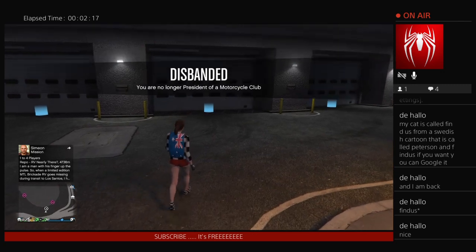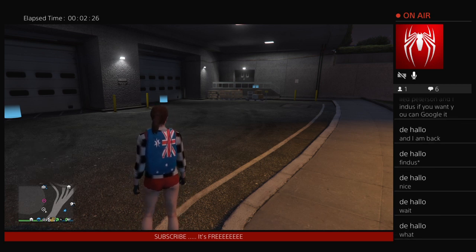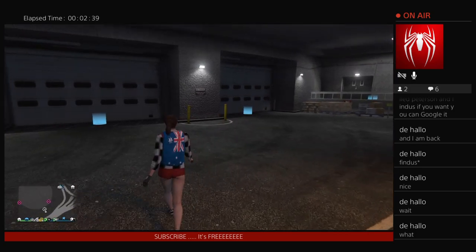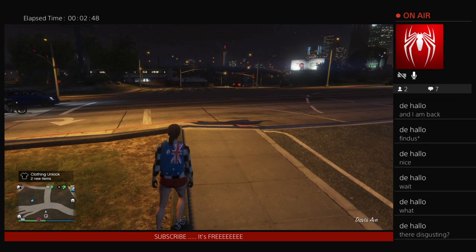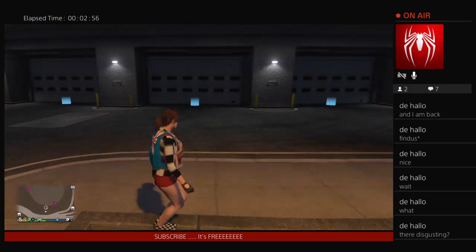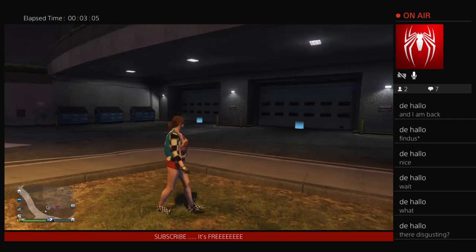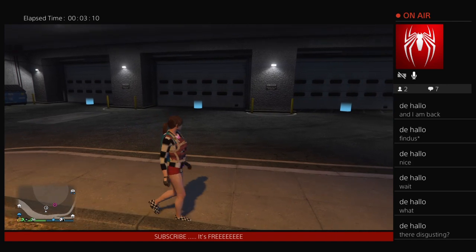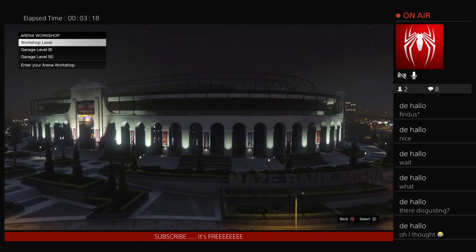You've got your car you want to duplicate in the back of your MOC, you've got your arena. So you want to go into your workshop level - you can do this with level one or two as well.